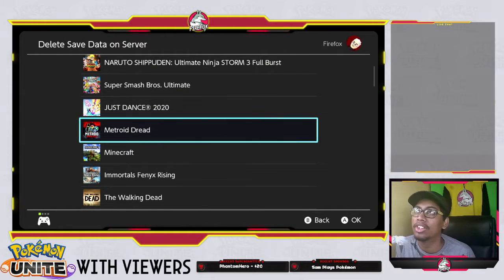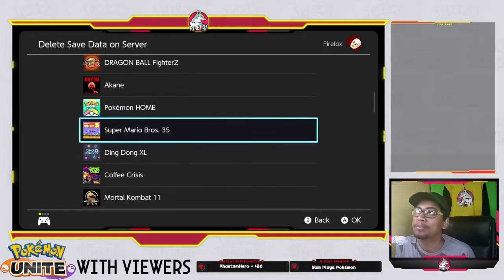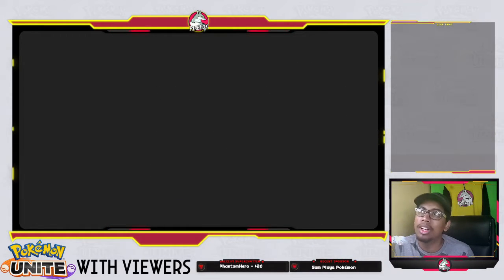Delete save data for games that you probably don't play anymore, or for games that don't hold much important save data. For instance, for me it would be Pac-Man, because Pac-Man resets every match you play, so I wouldn't really need that save data. After you clear off a few of them, you're good to go.